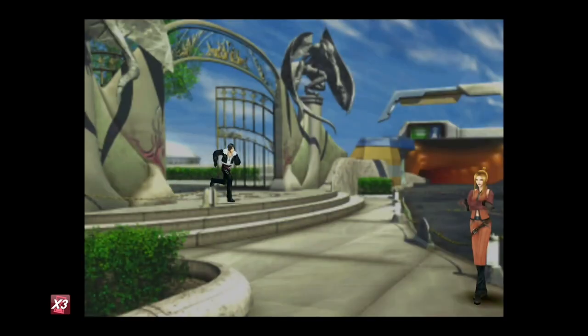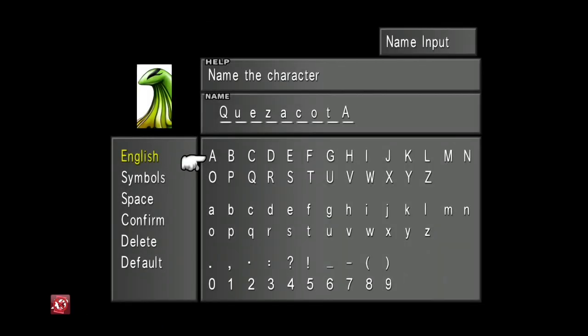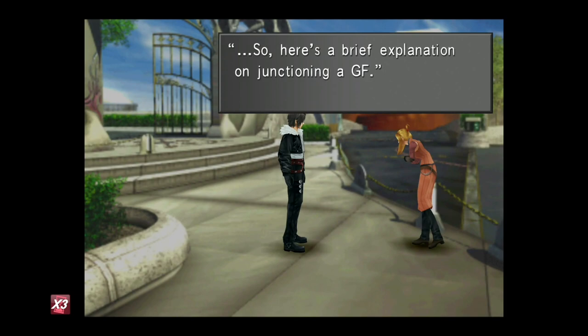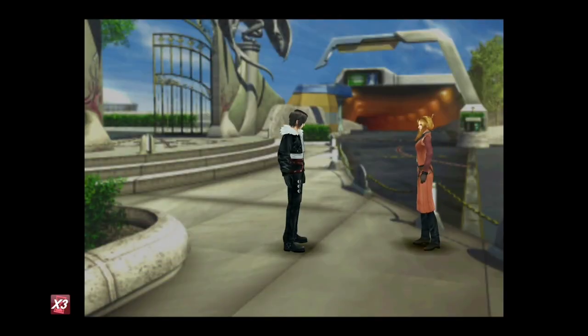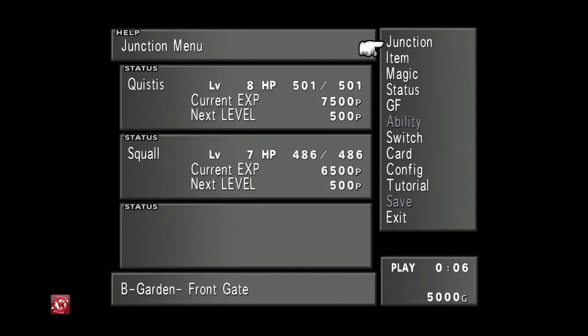Talk to her and she'll give you two Guardian Forces. I skipped the tutorial, but if you're new to this make sure you read the tutorials, because these mechanics can be a little daunting when you're first playing. To skip on PS4 press Circle; on the Switch I think it's the lower button — B.